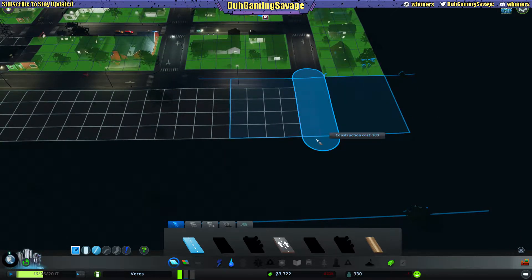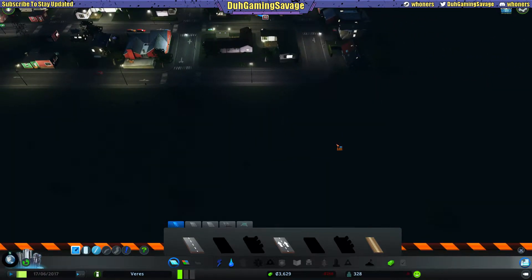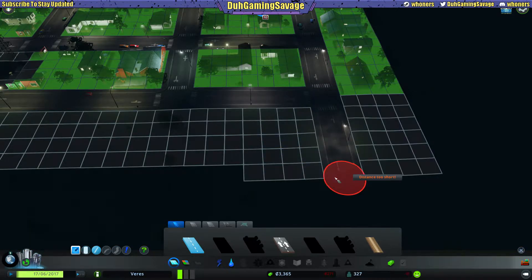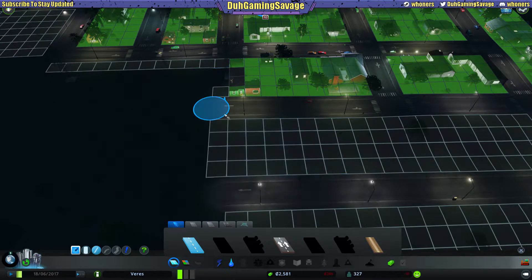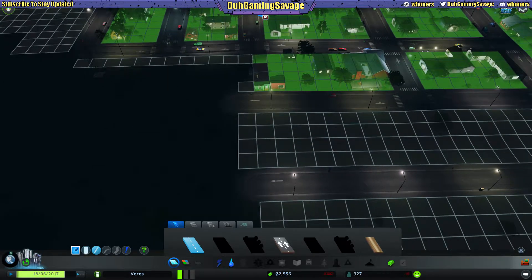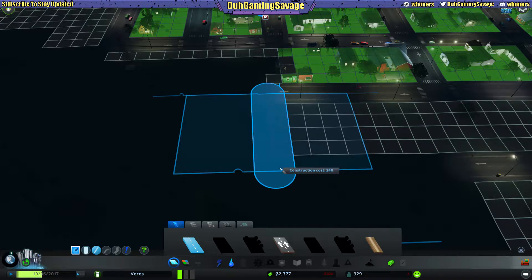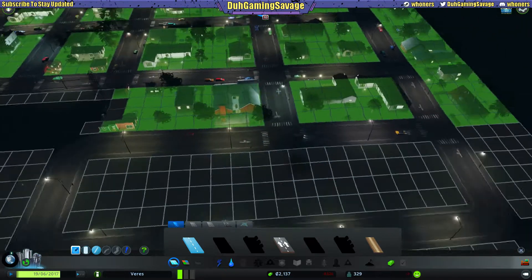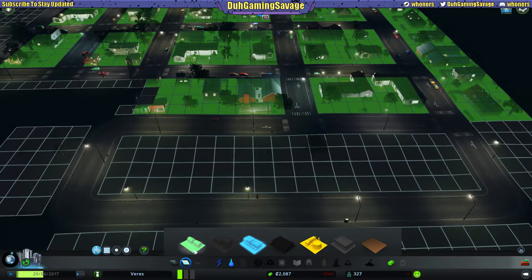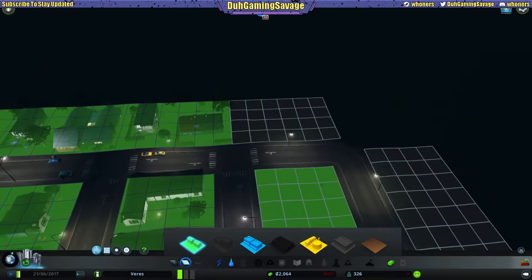We're gonna bring the road out here, right about there. Actually, let's whack that road out — I'm going to bring it a little further. I've got to get used to where exactly to plant the road. We'll go like that and we're not going to make another road here, we're just going to slap in another big block of housing right here.